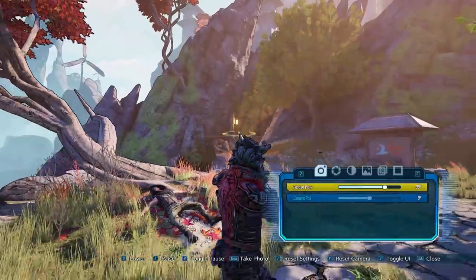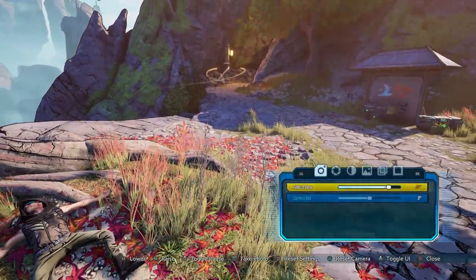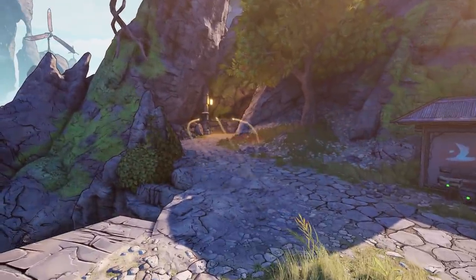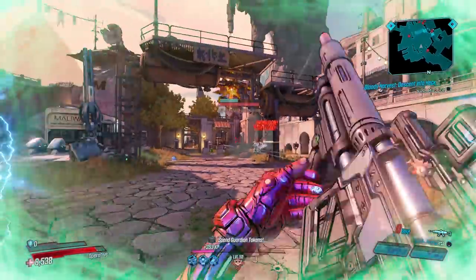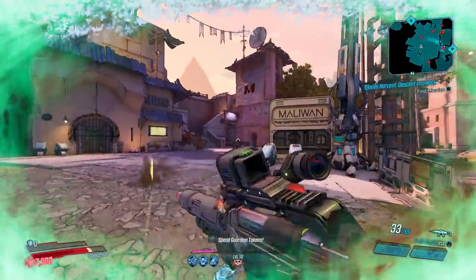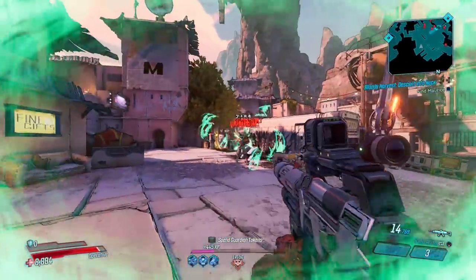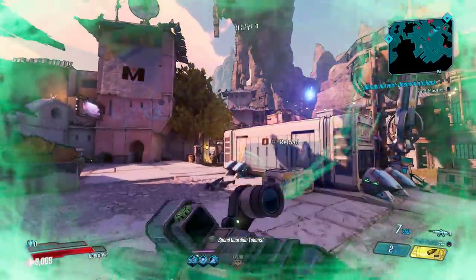This gun has a unique mechanic where it shoots out extra projectiles from your initial shot — they go out horizontally and then come back together. It's really strange to see, but it does work, so it's hard to argue against that. The gun also uses only one ammo per shot, which is great considering you're technically getting three bullets for the cost of one, and getting all those shots to hit doesn't really seem to be an issue most of the time.